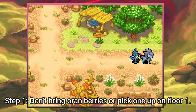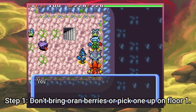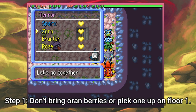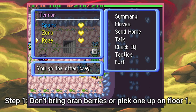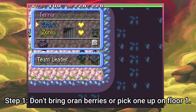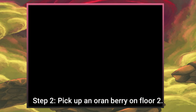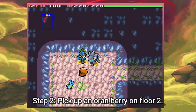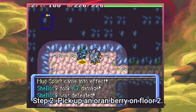The missions are in Beach Cave - make sure to keep that in mind. This first mission: let me get all the riffraff out of the way. This is not my save file. The goal is to grab an Orenberry, and that is what's going to get you your egg. This is very important according to Shady: do not grab the Orenberry on the first floor, and do not bring one in your inventory - you can see I have zero items right now. Make sure you get the Orenberry on the second floor. If you don't get it on the second floor, the egg can only have Pokémon from the first floor's Pokémon pool. So make sure you get it on the second floor - this is very important, otherwise it won't work.